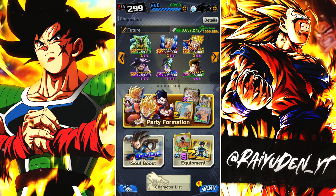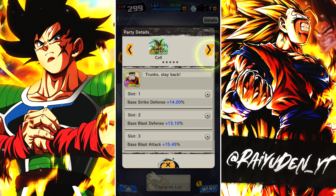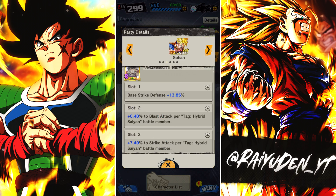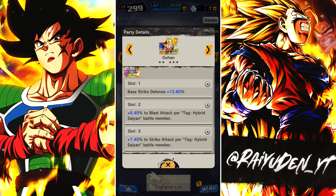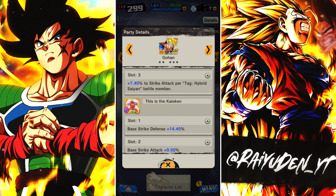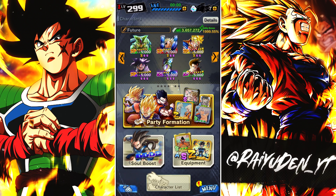Future Gohan — he's one of my favorite characters — provides quite a bit of buffs when he gets killed, which sucks for him. We need a good yellow to counter out any purples that want to take out Cell, and a good green to counter out any blues that want to take care of Trunks. In terms of equips: for Cell it's going to be predominantly blast oriented, for Trunks it's strike oriented. For Gohan, I gave him equips mainly buffing him as a per hybrid Saiyan battle member — he won't get the full thing because it's not a full hybrid team, but may as well try to get some buffs.